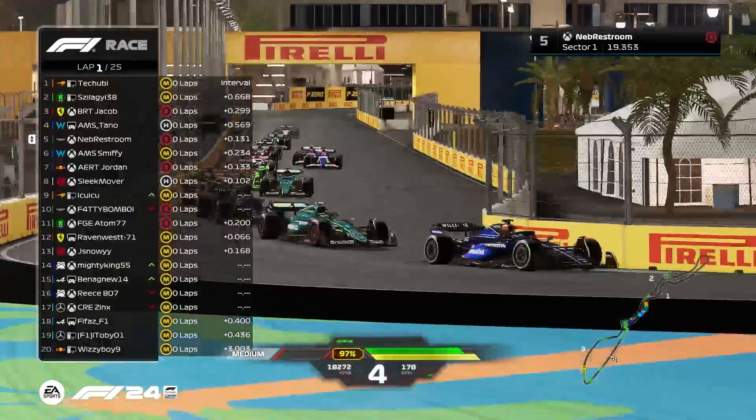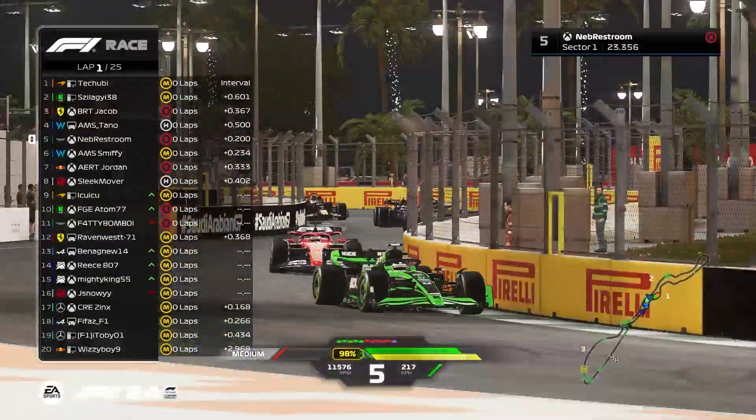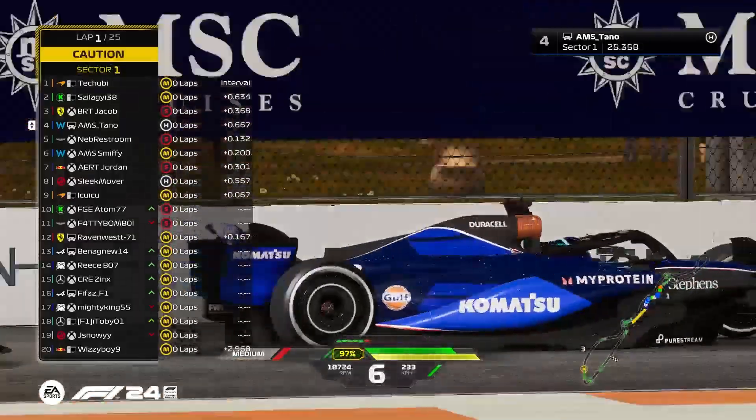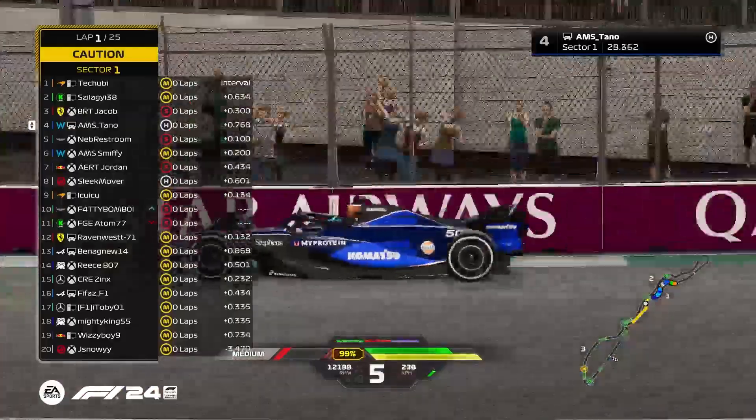Teshubi leads and it's Zalaghi, then Jacob, then Tano up to P4. Right behind, only one back in qualifying but he's right there contending in the race. Tano getting a little bit squirmy going through turn 5 — that's going to allow Neff to be right on the back of his gearbox.